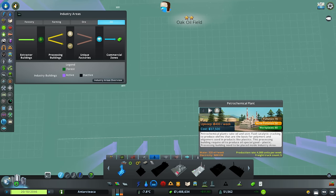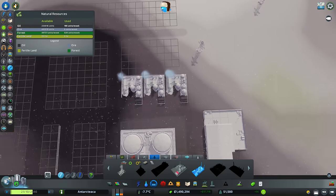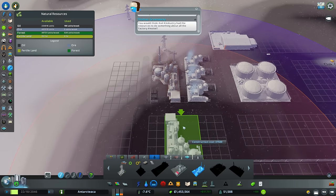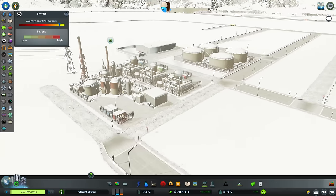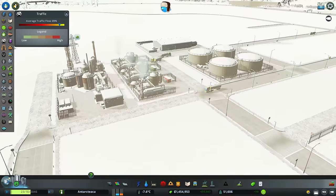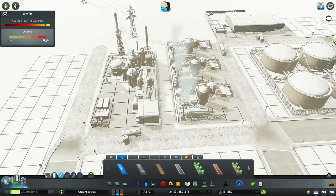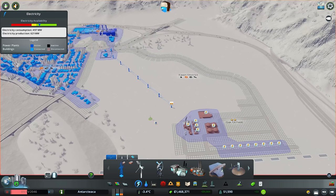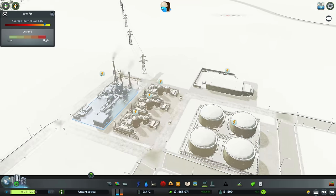The oil sludge pyrolysis plant produces plastic — that's the one we're looking for. It takes oil straight in. It's not too big. I don't really want it over where we've got loads of oil, so how about that spot up the back? It produces 4,000 units of plastic per week — that shouldn't be too bad. The delivery truck is already heading there. I'm going to run a path and detail this a little bit. Let's sort out the power and pop that back in.